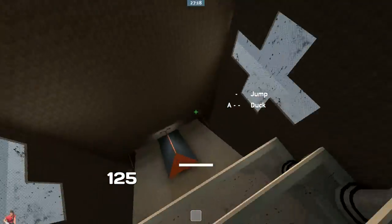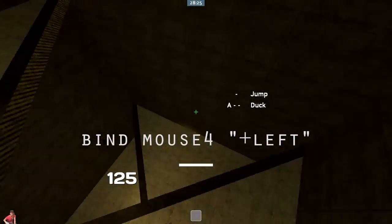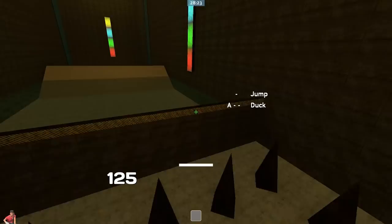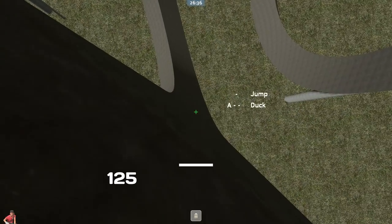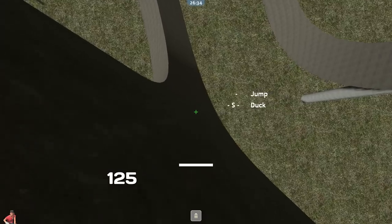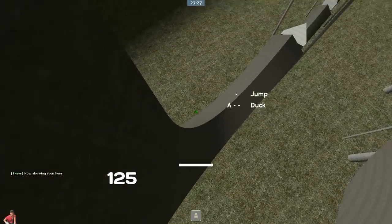A lot of maps have long left turn spins, so I'd recommend binding a mouse button to plus left so you don't run out of mouse room. If you ever come across water, just hold jump and you'll glide right over it. Never strafe against surfaces that are completely vertical or you'll clip into them — instead, do a maneuver like this, which will give you more speed anyway.